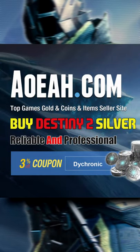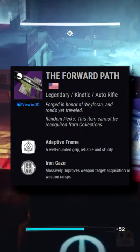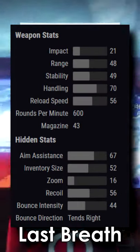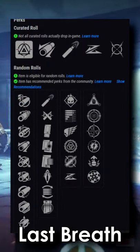The Last Breath is awesome. This is the first kinetic 600 RPM adaptive frame auto rifle we've received in four seasons. Although the Forward Path has comparable stats to the Last Breath, it just didn't measure up compared to the Gnawing Hunger and the Summoner's energy alternatives. It could be that barrel perks are just better than sight perks, or that the third and fourth column perks were just not great stat focus perks.